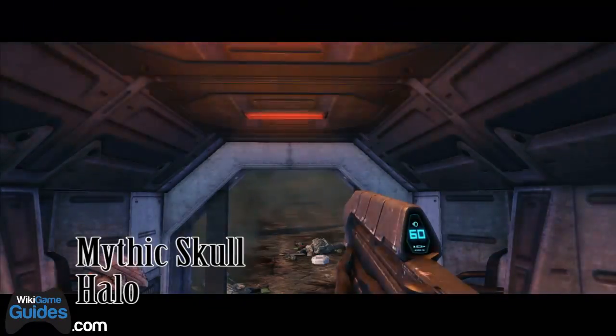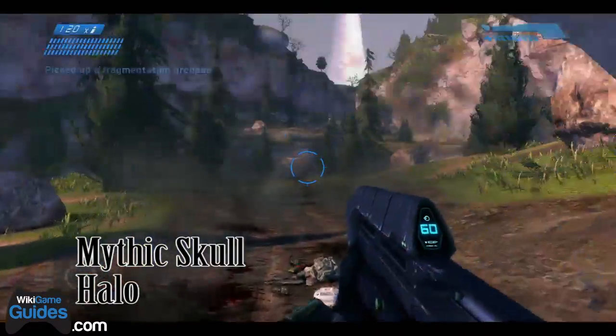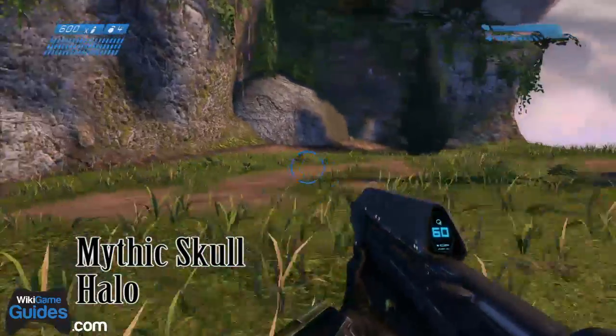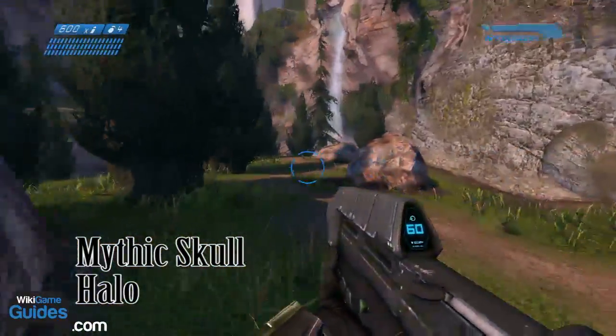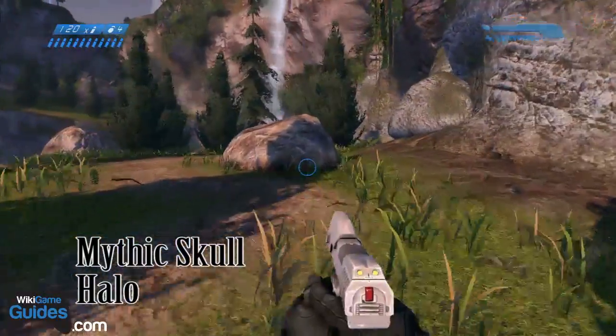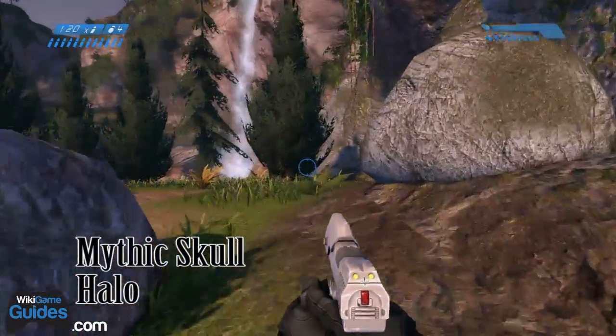The Mythic Skull is located on the level Halo, which is the second mission of the game. Right after you step out of the ship that crashed that you were in, take an immediate right and keep following it to that waterfall, and there's going to be a rock. Right behind that rock is the Mythic Skull.